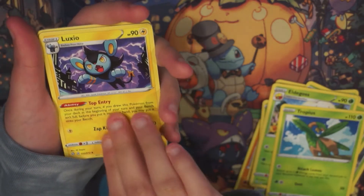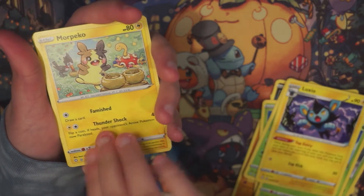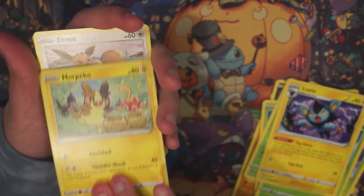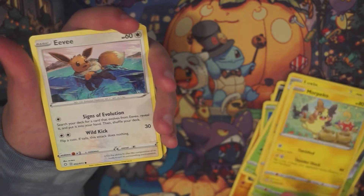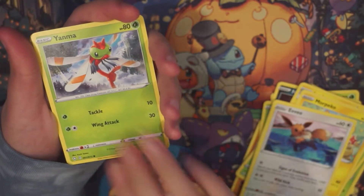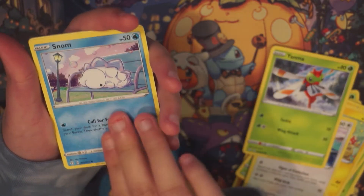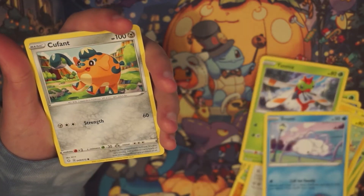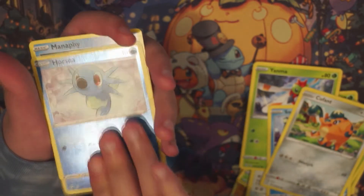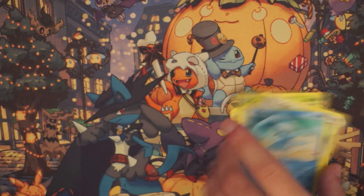Got a Luxio! That's a good angle. I'm calming Ella down so she doesn't shake. Is that a different art for Morpeko? He's now with a bunch of other Pokémon — I like it. Got an Aipom, Yanma, Snom — I really like Snom. Is that a reverse or not? There's one more card.